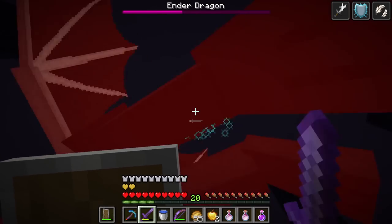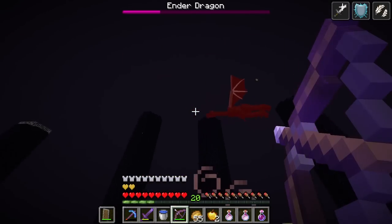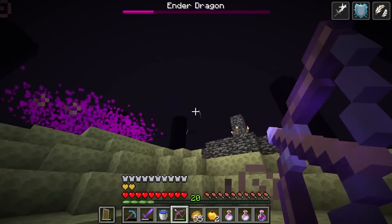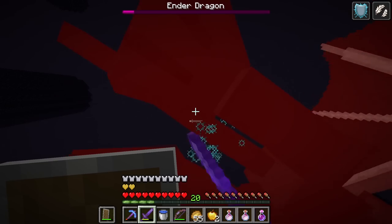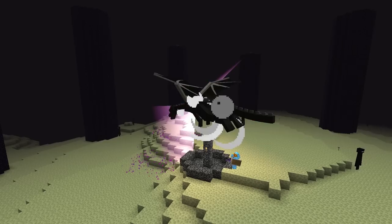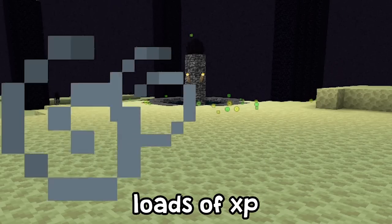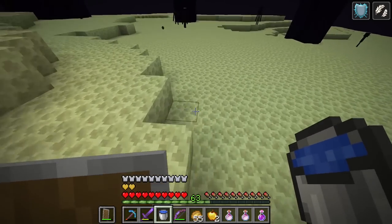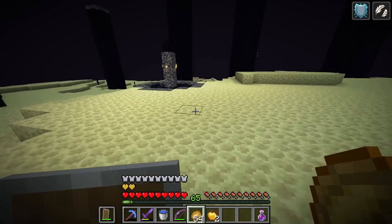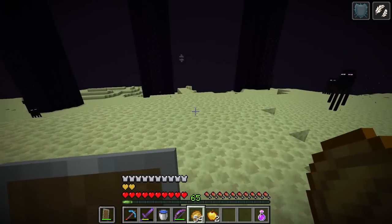Oh, that done a lot of damage. We've done a lot of damage right there. We're doing so much damage — this is really good. Come on, let's finish you right now! And one more hit — yes! We finished, we've killed the Ender Dragon! Now we have loads of XP — that is awesome. There are a few ender pearls on the floor as well. The egg is right here but I don't have a lot of space — I'm not going to take it right now. What we are going to do is head straight over there and try to find an elytra.